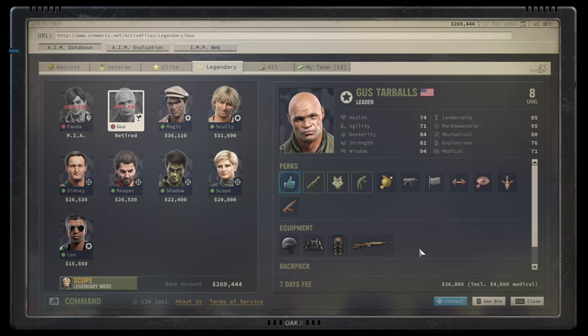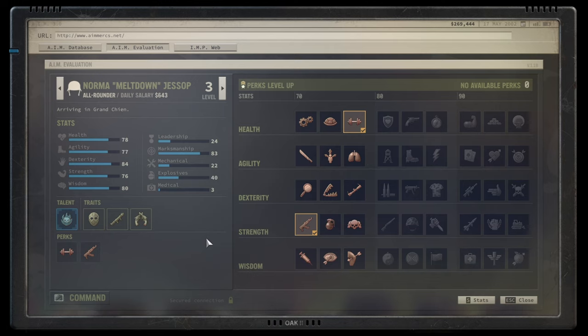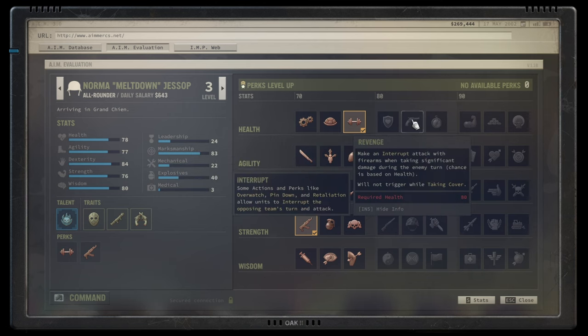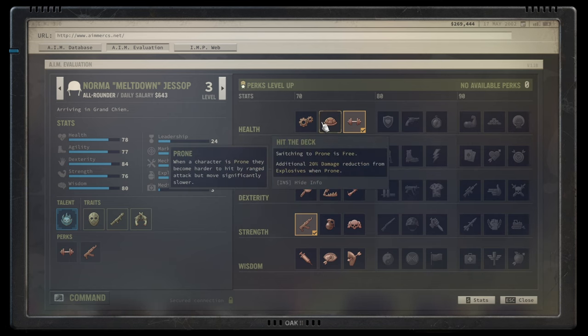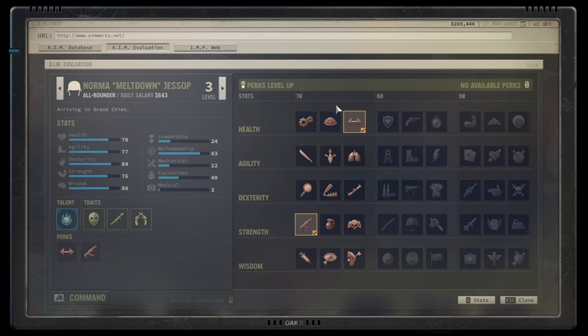Today's topic is perks and everything you need to know about them. Let's talk about perk mechanics overall. A character starts at level one, can level up to level 10, and every level above one they get one perk point, ending up with nine perks. Perks are bound to a stat — health, agility, dexterity, strength, wisdom — and require 70 for bronze, 80 for silver, and 90 for gold. To get a silver perk you need at least one bronze perk; for gold, at least three perks combined across those two tiers.